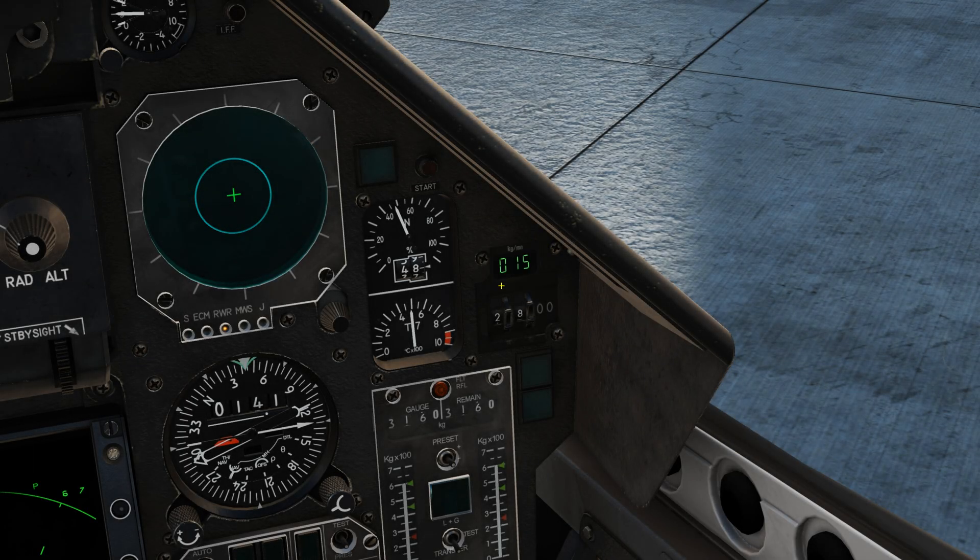Right here is your fuel flow indicator — this displays the engine's fuel consumption in kilograms per minute, which varies with altitude, speed, and throttle input. Right below that is your bingo or joker selector, used to set the fuel quantity at which the bingo alarm goes off. Bingo or joker indicates the minimum amount of fuel required for a safe return to base. By default it's at 2,800 in the Mirage, but most people set it to 1,200 — even the air start begins at 1,200. The Mirage is actually quite fuel efficient, so with an 800 bingo you can fly from the south coast to the north coast on the Caucasus map.